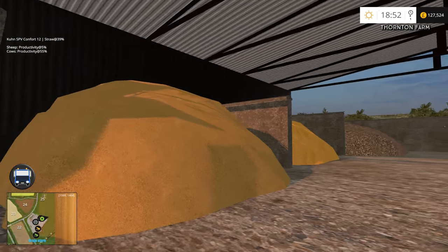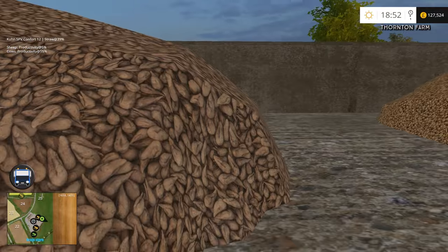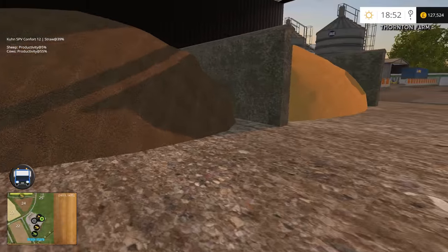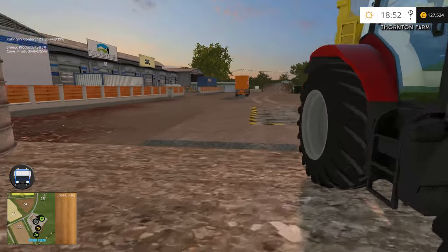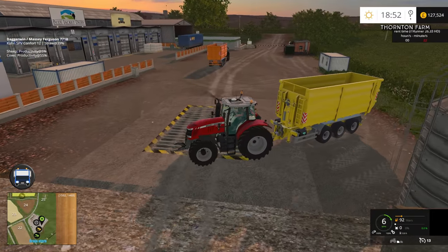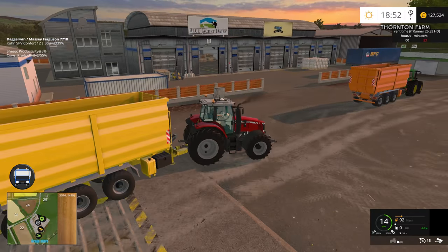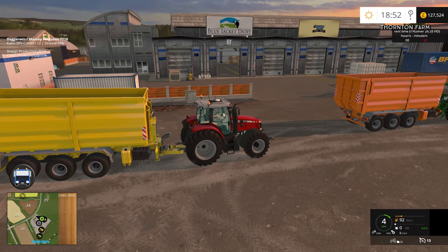Back to the yard — funny, I've never really taken the time to come in here, but we've got all the different grains stacked up, all the different produce: sugar beet, potatoes, canola, wheat or barley — everything. And I think the Blue Jacket Dairy — I think that's out of ETS.